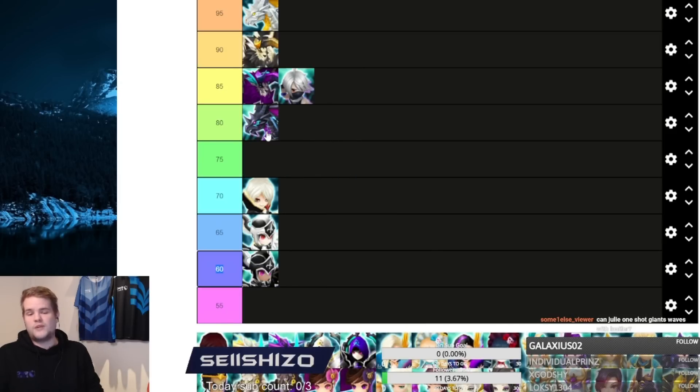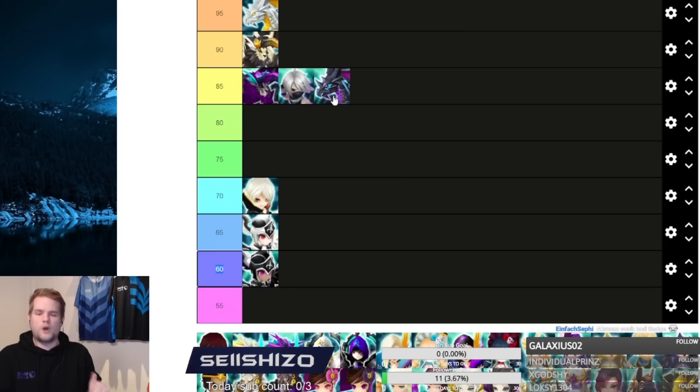Grogan is one of my most-used units for arena offense. You're not really going to see it in RTA except for some players who use it with S2 additional damage. Since Grogan is one of the best arena offense units in the game, I'm putting it at 80 — it's not good in RTA but it's that good in one part of the game. If you don't care about arena, it would be lower.